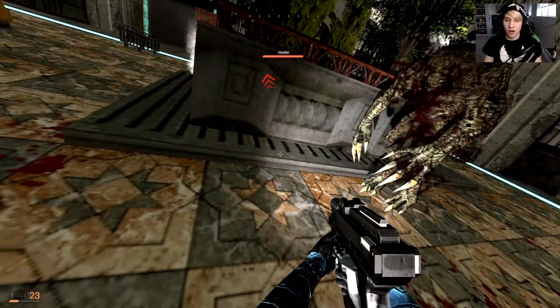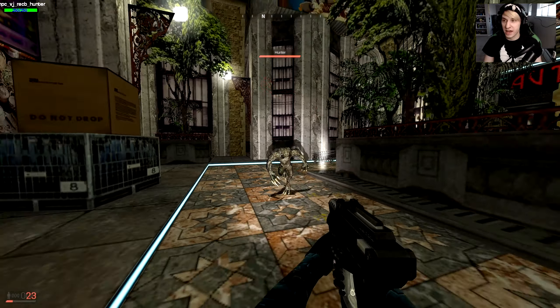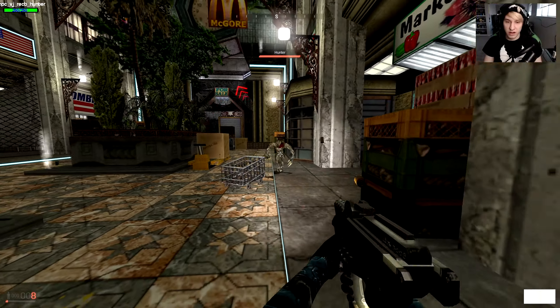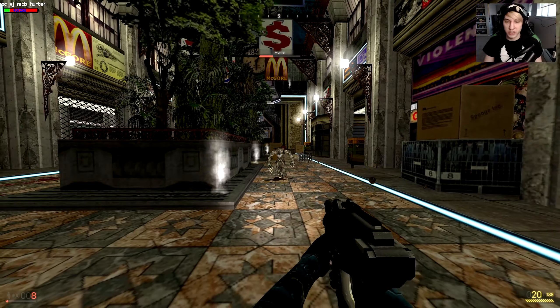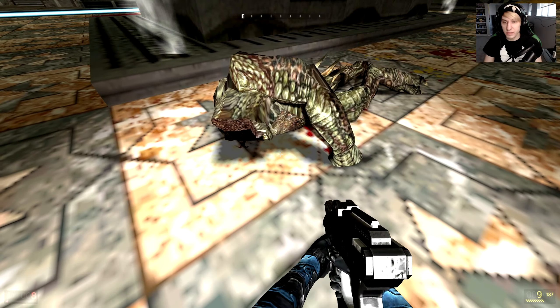Next up we have — oh god! Another leaping NPC. This is the hunter. He has 250 health. Looks like he's coming over to wreck your shit. We're not gonna let him do that though. We can easily dodge it if we have enough space, and then we can take him out. Wait, did he gib? What the... he lost his whole face.